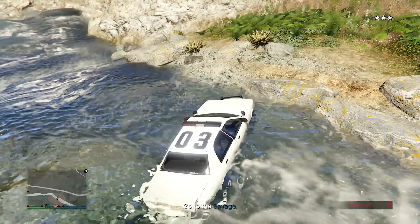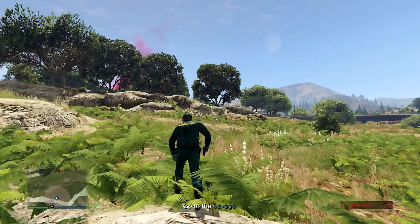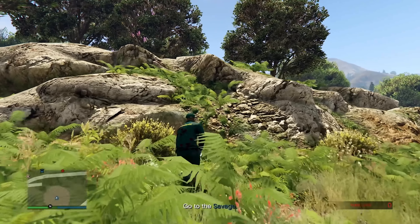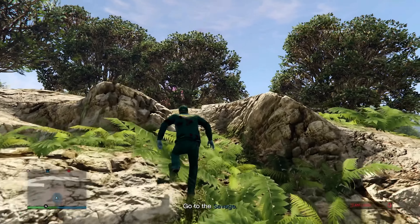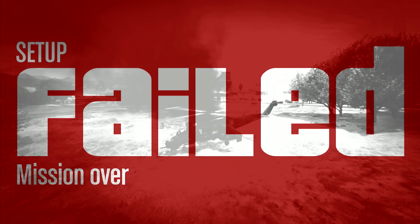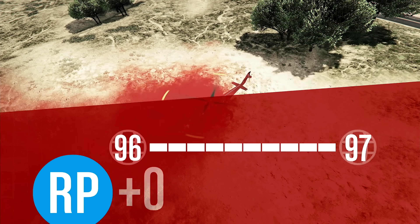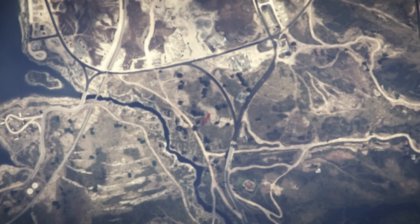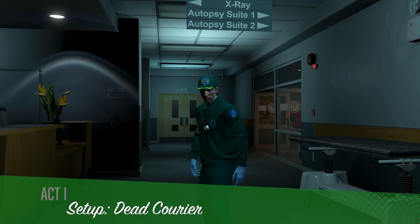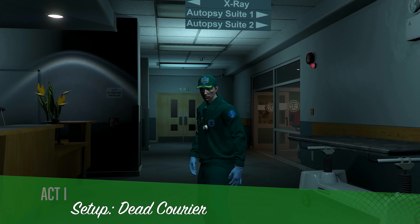I tried to drive across a river and crashed, but I did lose the cops. My teammate made it to the Savage, but then the mission failed. This setup is so broken — in theory it should be easy at this point, but it just doesn't work. The recovery team has to lose the cops, but I can't lose them unless I'm by myself.